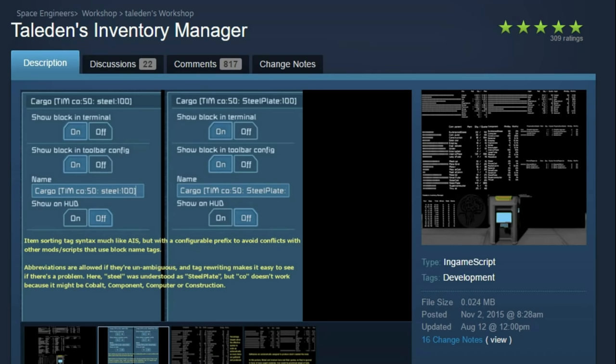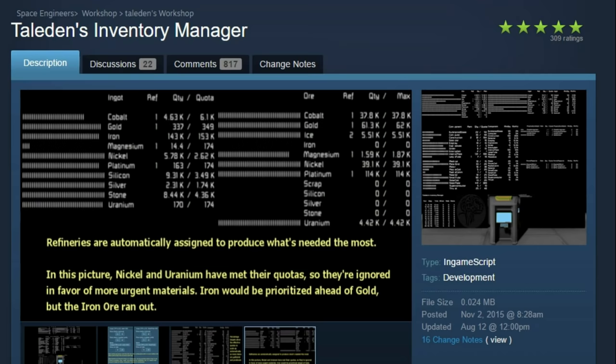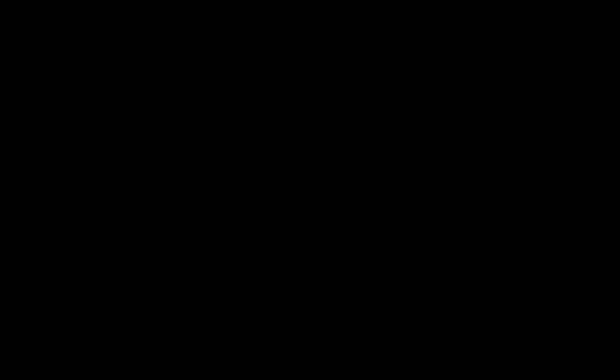Before you can do anything else, you're going to need to subscribe to Taladin's Inventory Manager on the Steam Workshop. You can either click the link in the description below, or go to Steam and search for 'Taladin's Inventory Manager' just as it's written. When you get to the page, scroll down and click the Subscribe button. I'm already subscribed, so once you've subscribed you can continue on with the next section.